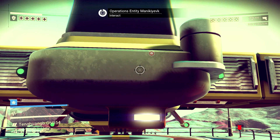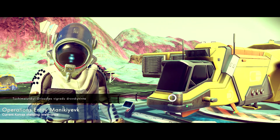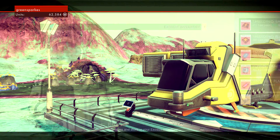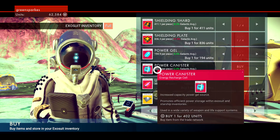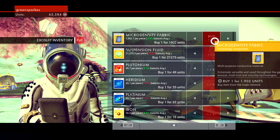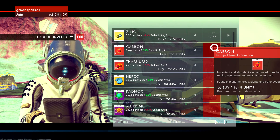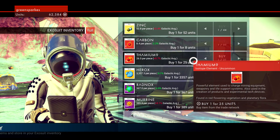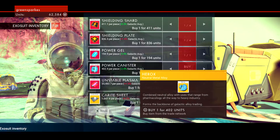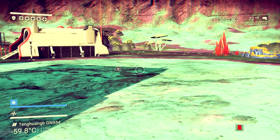I need to get the hyperdrive. In the last video I really didn't know what I was doing, so I've had a look online about what I need. This guy only has minerals and a couple of items — nothing I need right now. There's a herox neutral alloy, which is cool, but nothing useful for me.